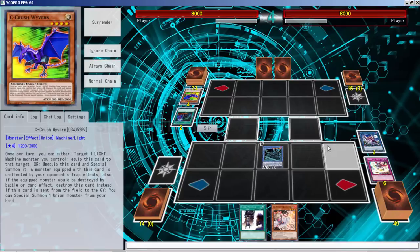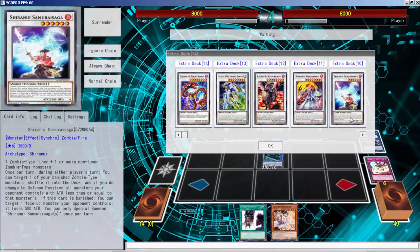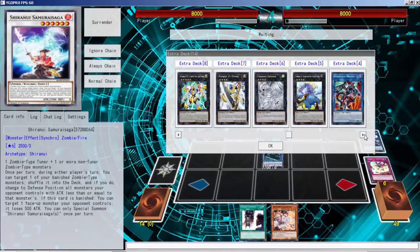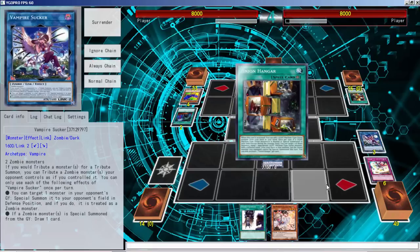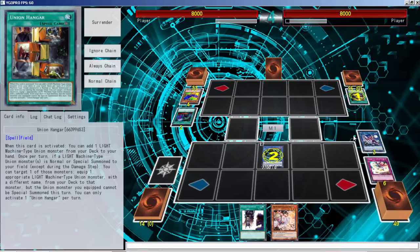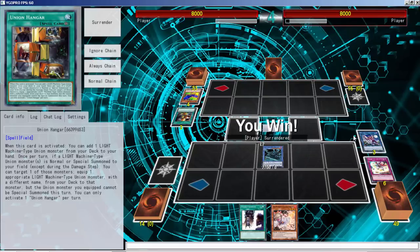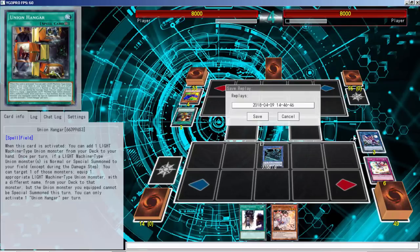If you top deck B there's just nothing we can do — we tried our best. Top deck B, I can't stop it. Okay, he top decked the Hanger of all things — the top deck Hanger. Why are you surrendering? We did a bad play and won anyway! We're going into game two.